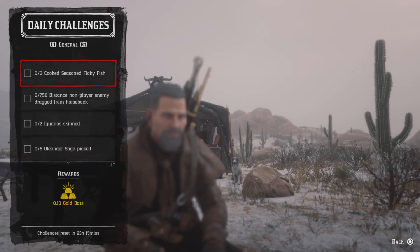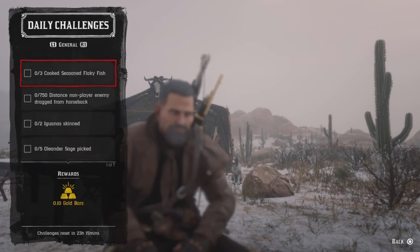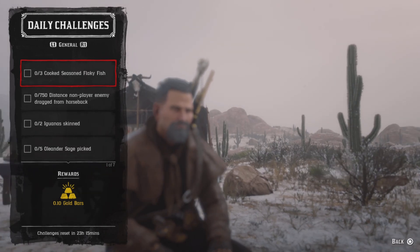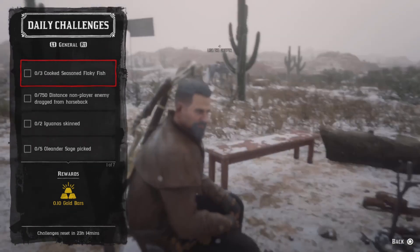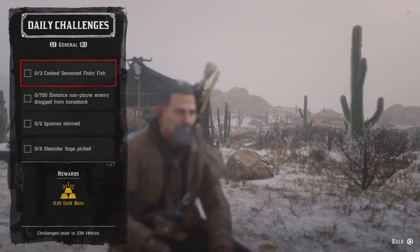For three cook seasoned flaky fish, you need a flaky fish — you'll get flaky fish from redfin, chain pickerel, perch, rock bass, smallmouth bass, or largemouth bass. Open up your satchel, find it, and hit the X button to break it down. Then you need creeping thyme, mint, or oregano and a campfire like what's in front of me. Go ahead and cook three and that challenge will be completed.